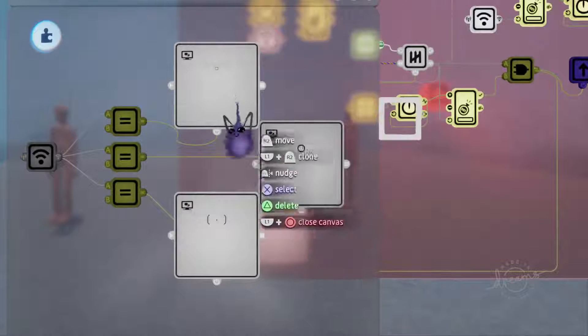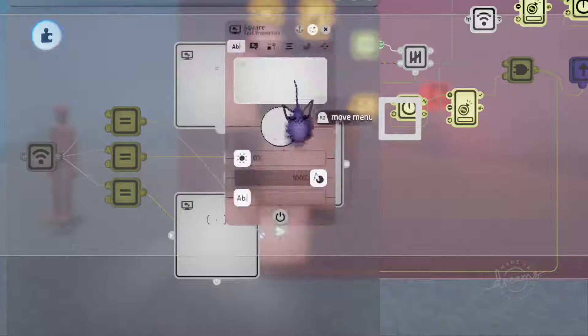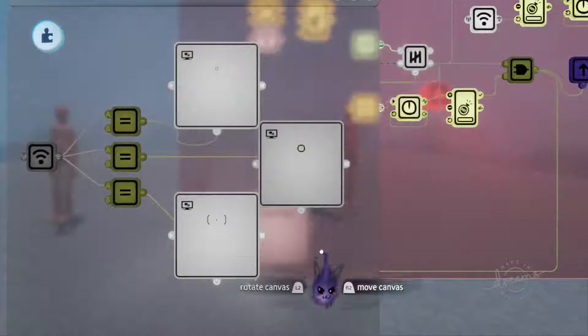All three are displayed with these options — simply changing the text will change it to be whatever you'd like.